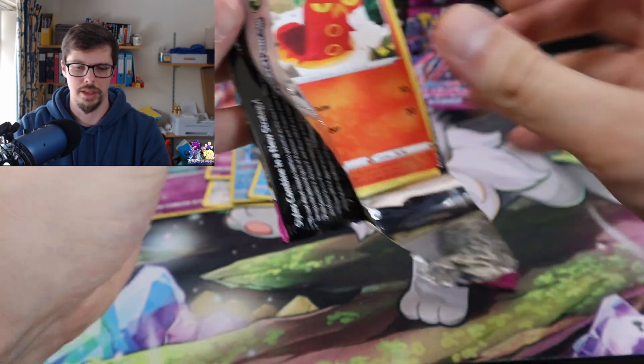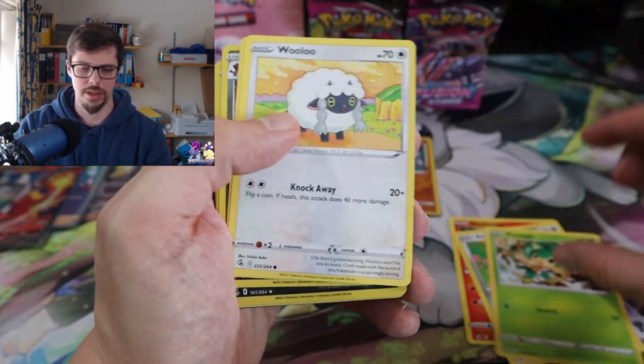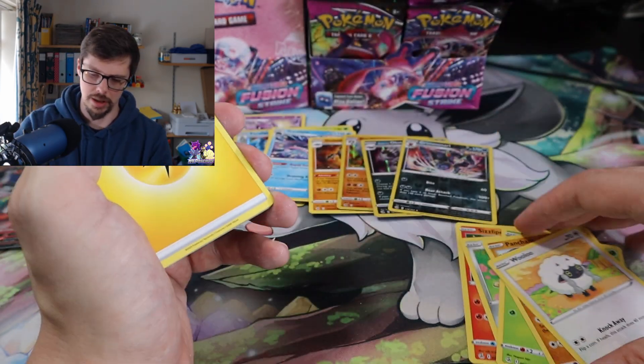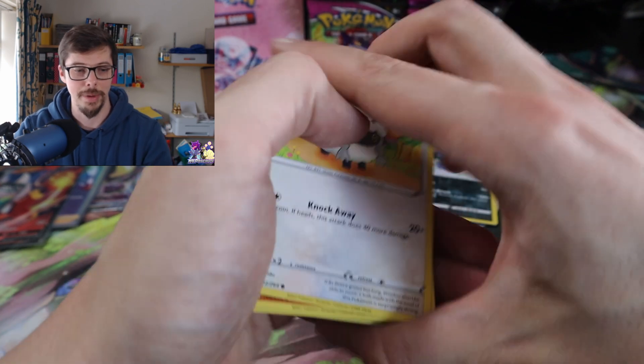Not too bad. What can we get from this? Klefki — the Pangoro — oh okay, just skipping through. First holo Grimmsnarl into a holo. What's going on? Not too bad.